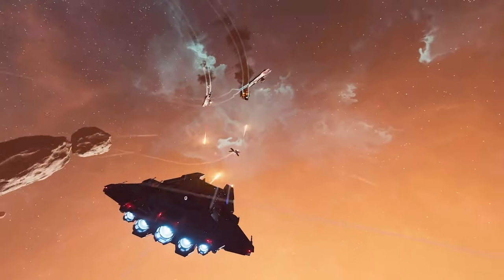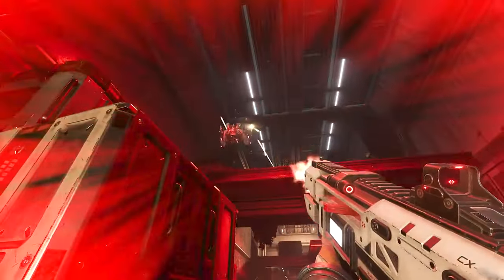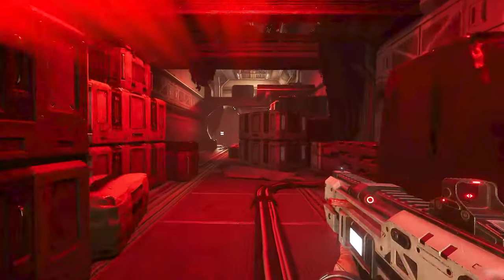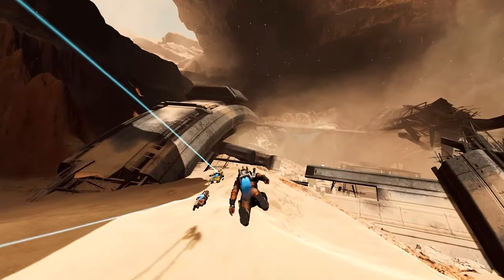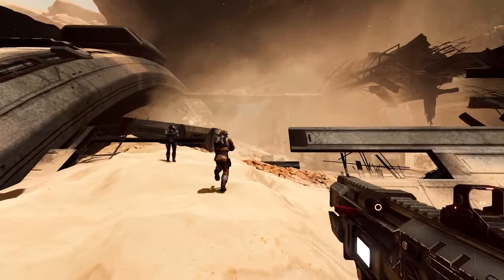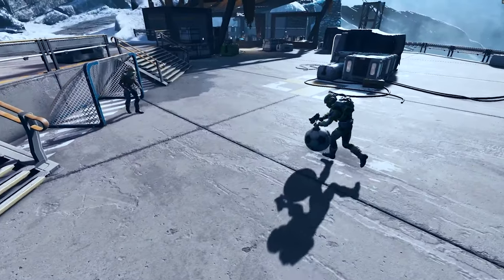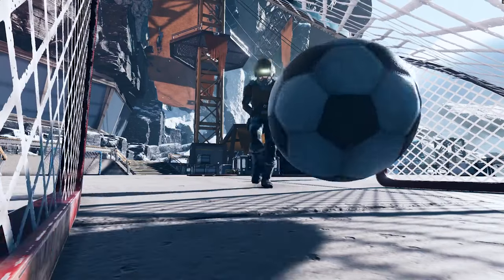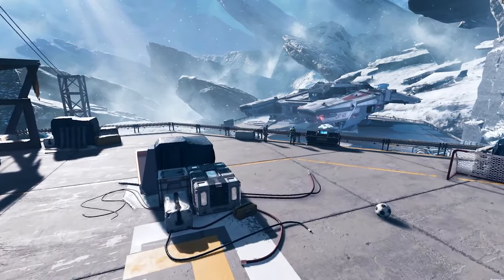Jump Ship is packed with a wide range of challenges, from intense ship battles to on-foot exploration, and sometimes a mix of both. Every jump will feel fresh and give you something different. So in a nutshell, you start by choosing your ship, you go on a mission, reap the rewards, and then return back to your hangar. There you can upgrade your ships and purchase new equipment before embarking on a new adventure.